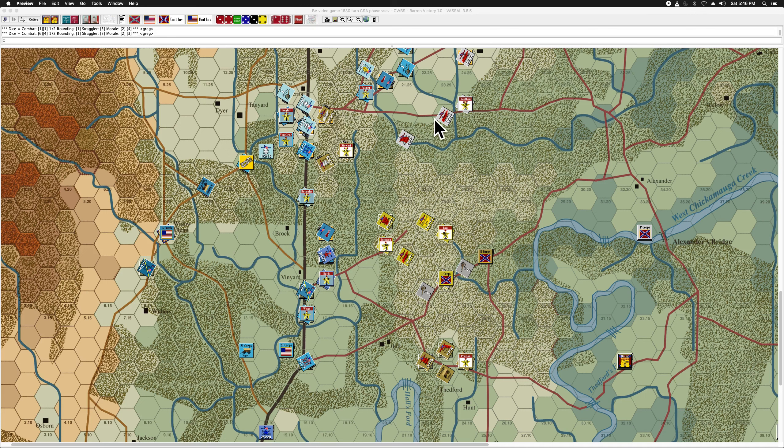Now, strictly speaking, the rule says core or wing formation, and strictly speaking that does not include a division operating under divisional goals. But the way I've always played this game solo is that I've always extended that rule to divisions operating under divisional goals, because they are essentially functioning as a one-division core. The rules are very emphatic that if a division is operating under divisional goals, then the divisional leader counter is really functioning as the HQ of the division, not as a divisional leader would function if the division was operating under an order to the entire corps.